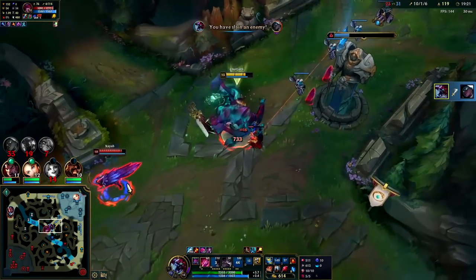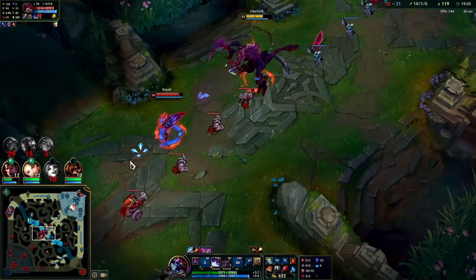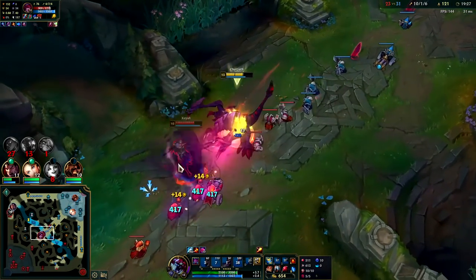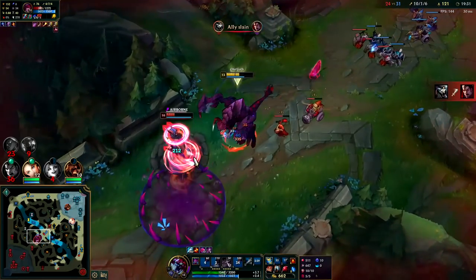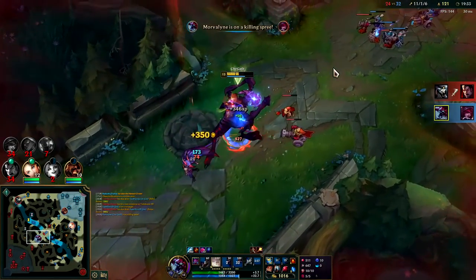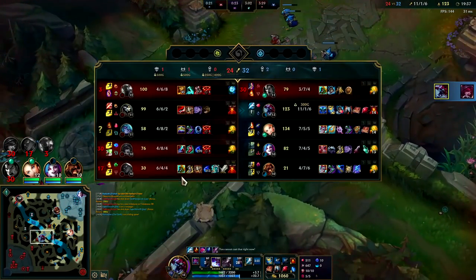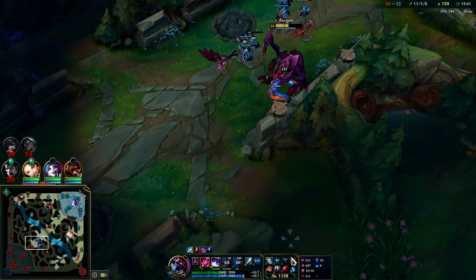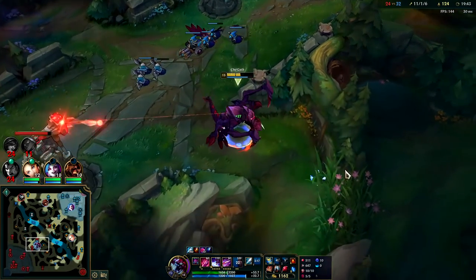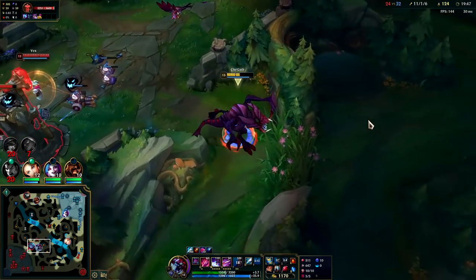Got him. Where are you going, Zaya? She's slowed, she can't dodge the Q, and down she goes. That is AP Cho'gath — she's a full item and Senna's a full item and a half, and they got destroyed. I'm only two full items and a half. Collectively they had about as much gold as me and they still got wrecked.